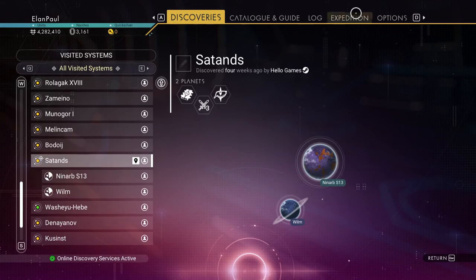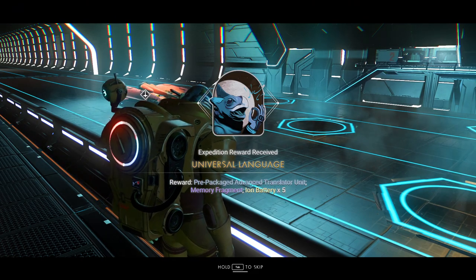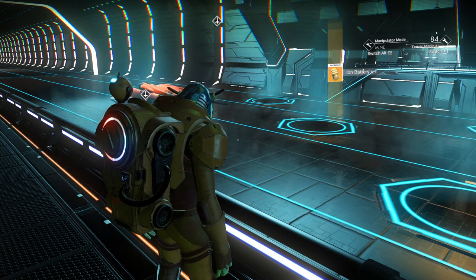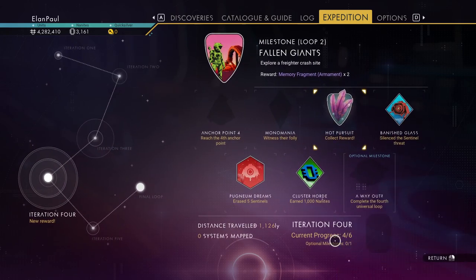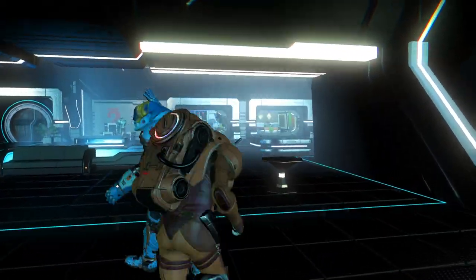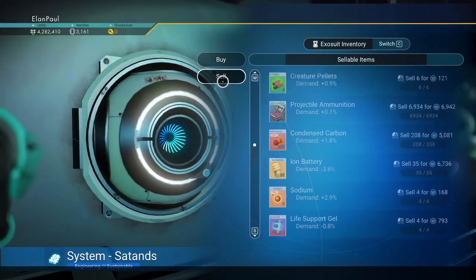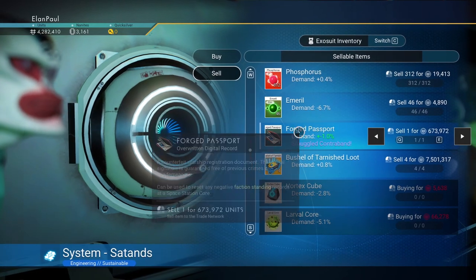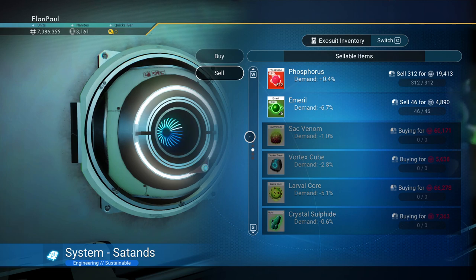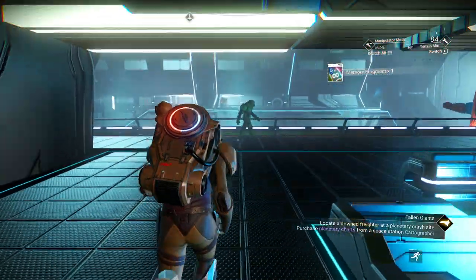Let's get our rewards — we've got universal language. We're not going to install that language unit, there's no use doing so. Memory fragment we'll work on. Let's get the other reward in iteration five — a forged passport, unearthed treasure times four, and more memory fragments. Get rid of those immediately because they will only cause you tears. The forged passport is smuggled — no use keeping it. These get you seven million credits. Units up to twelve and a half mil — sweet! So we're not hurting for money anymore.